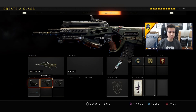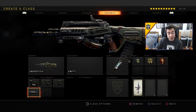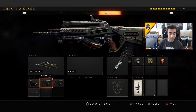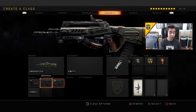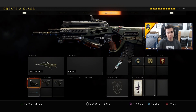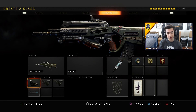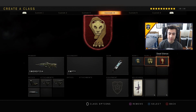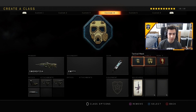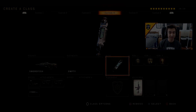I want to show you guys what I use: reflex, quick draw one, quick draw two, and FMJ. So if I need to shoot through any fences I can, and if I need to aim in quick with someone sliding on me, quick draw one and two help. Reflex for the sight because the default sight on the swordfish is completely trash in my opinion. Then I just use tag mask, dexterity, dead silence - some basic perks - and obviously this stim shot so I can heal up a little bit quicker.